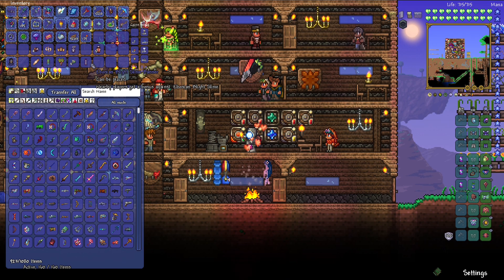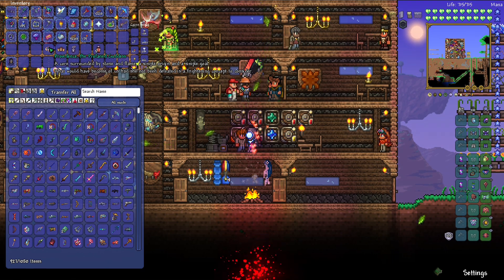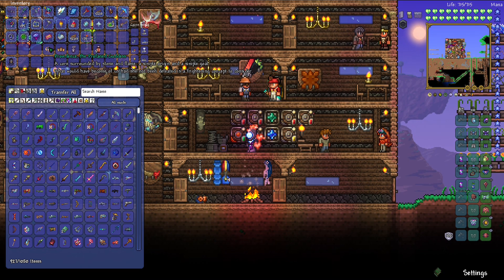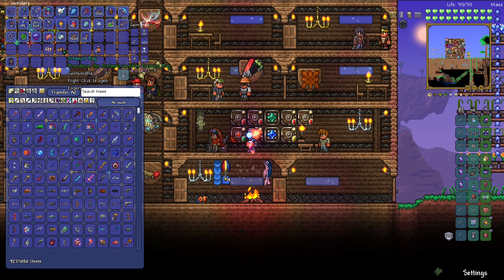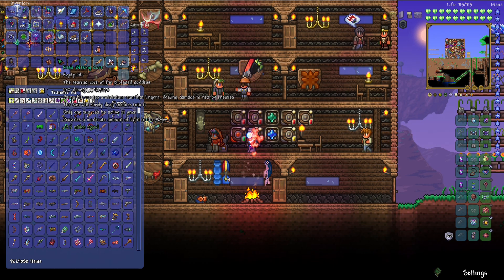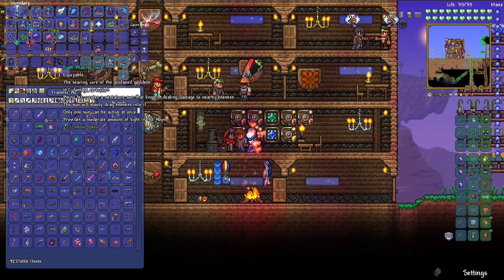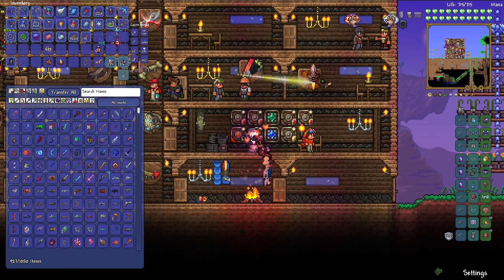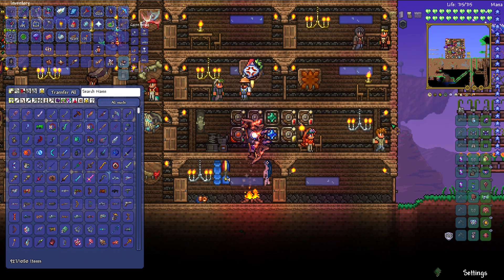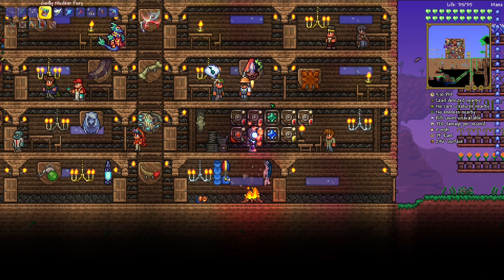Let's open the Providence loot bag. Providence Mask. Blazing Core — equippable, the searing core of the profane goddess, gives 10% damage reduction, and being hit creates a miniature sun dealing damage to nearby enemies. We got a summon weapon, a ranged weapon — oh that's sick — and a melee weapon. Of course, we're a mage and we didn't get a magic weapon. Of course. So I'm going to have to fight that fight again.